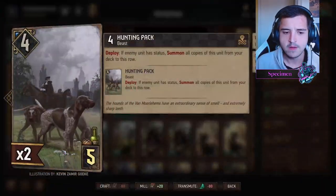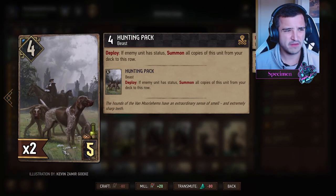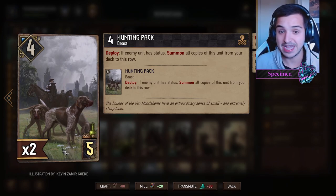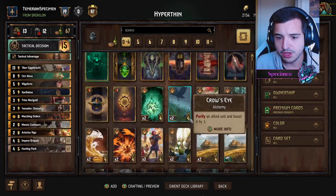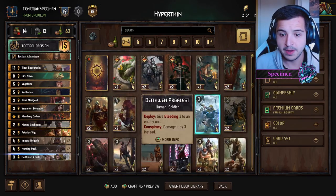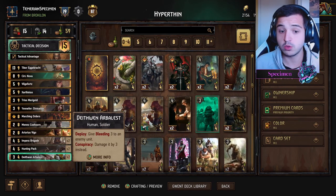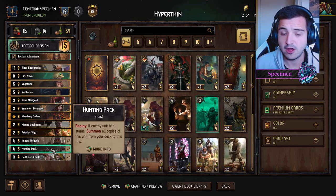The other card is Hunting Pack — a dog that needs a status on your opponent's side of the board. There are plenty of doomed units and units with Veil, but rather than relying on that we're using our final bronze unit to trigger it more consistently: the Arbalist, which gives Bleeding. It was recently reworked and is also a soldier, so it enables both Brigade and Hunting Pack.